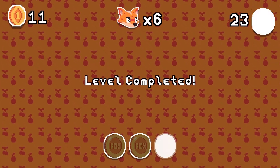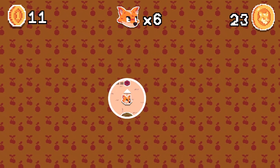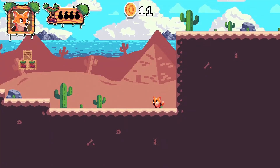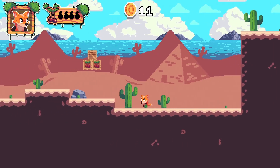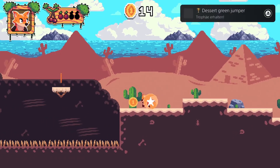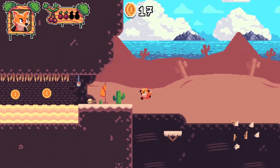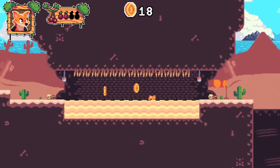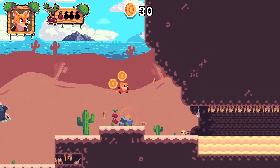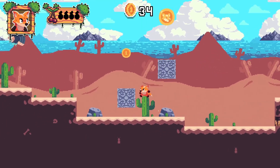23 coins — already more than we need. Now level 2-2. We'll meet the toad here, and you have to kill it with a cherry because you can't jump on them. 'Desert Green Jumper' trophy is ours. Now we complete the level and go to the next one. I collect cherries because I want to kill the enemies with them.